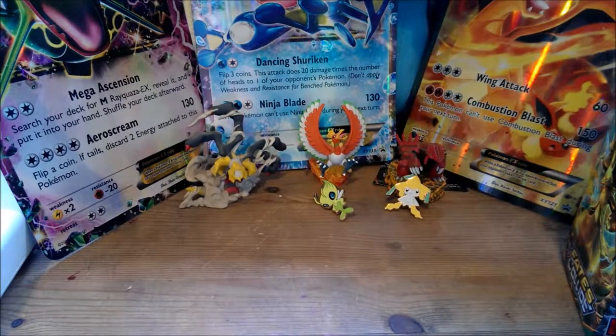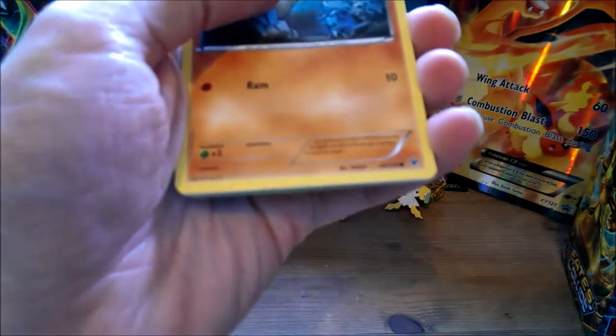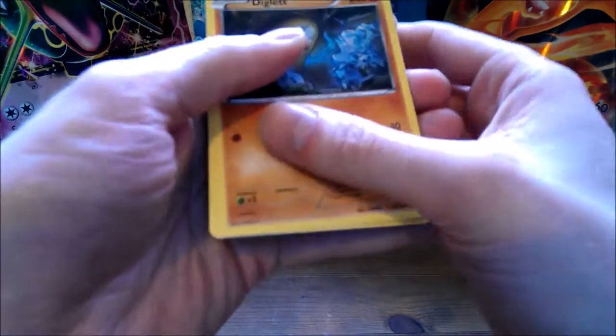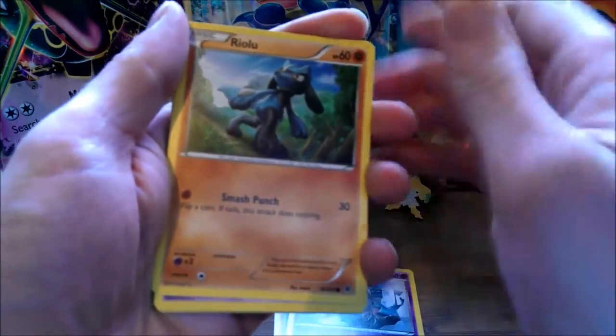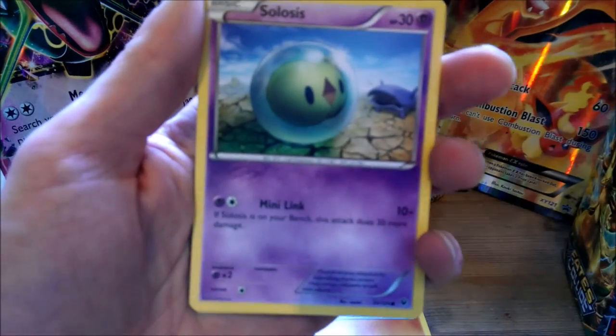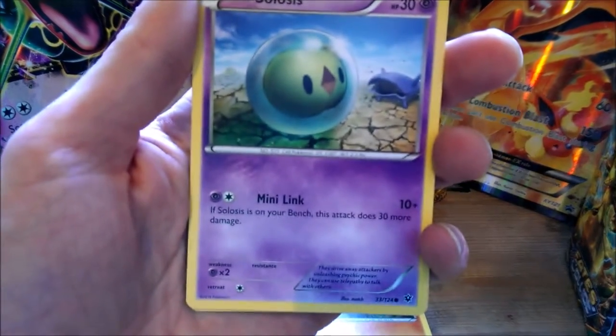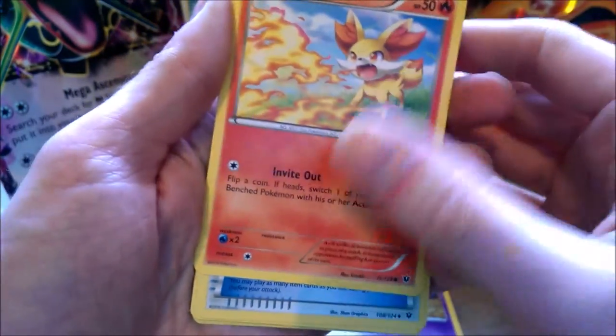Make a mess again. Starting the first pack: Diglip, Spoink, Riolu. Let's see here — Celosis, Fennekin.